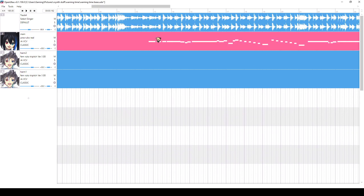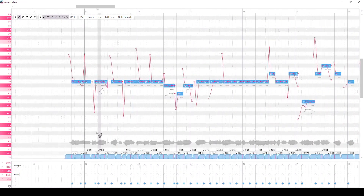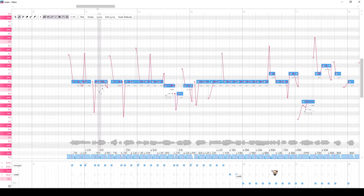Now you can use that in whatever. Let's try it with Ruko. Sorry, he's a bit stuttery — he needs a glass of water, but ignore that. And that's how you set up voice colors in Open Utau!